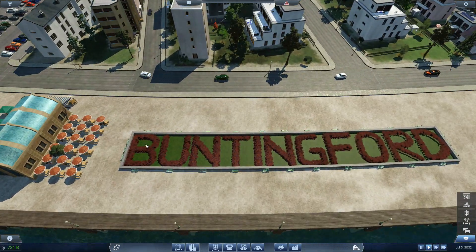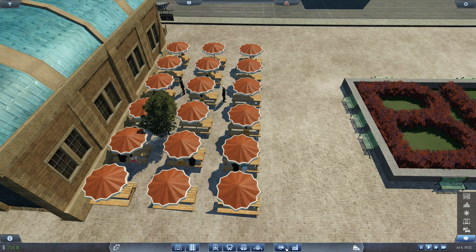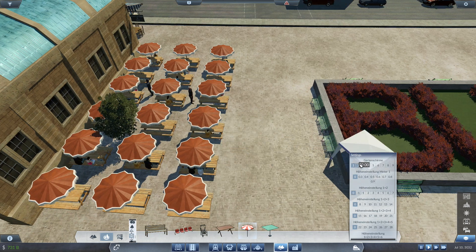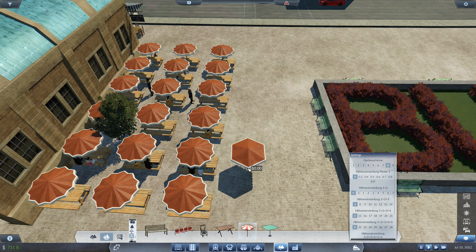Then this has the same plant again, the same small tree. I've just tried to write the name of the town - it took me a while to do this. Same with all the umbrellas - you get umbrellas but none like this one. This is from Smirk Garden, I don't know what mod it is. You get this umbrella, and then you place it once, then press M and flip it twice, then press it twice again.